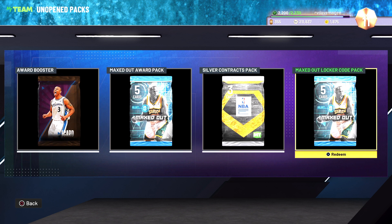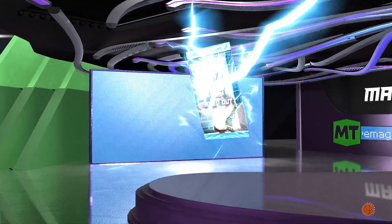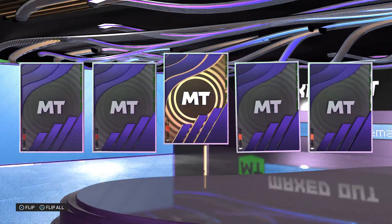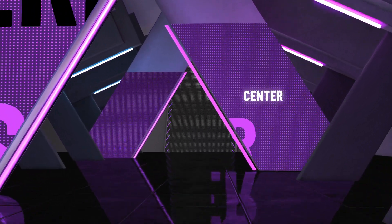We'll open the locker code one first. I would just like an original owner card. No way - I mean, are you kidding me? Amethyst - it's Gobby from the set because we've got a Donovan Mitchell. Ain't gonna lie, that's alright. Original owner. Center.